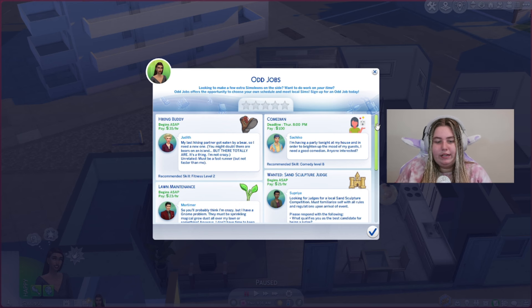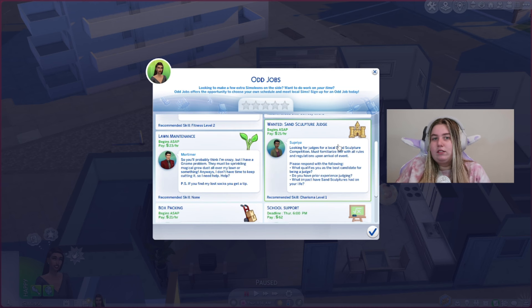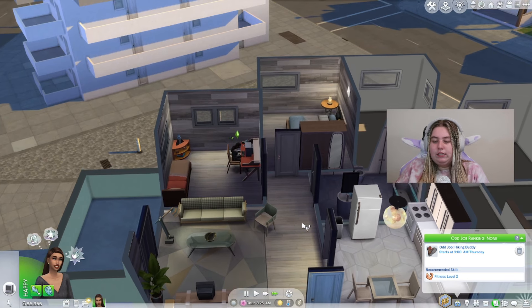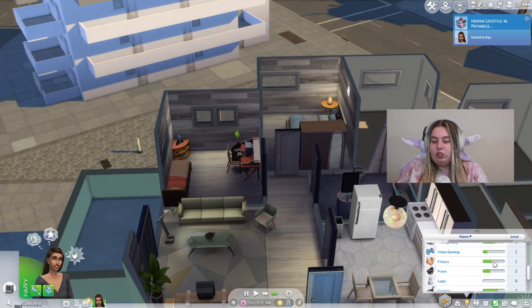These odd jobs do require certain skills. This one — the Hiking Buddy — has a recommended skill of Fitness level two and pays $35 an hour. I feel like we should do this because I always bring Judith into my mod reviews, and I think my sim has some fitness skills. Actually, I don't know what she's at. She's at a one — maybe I should work on that.